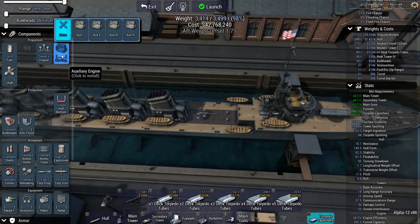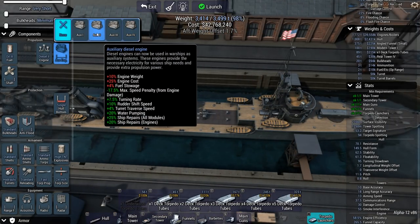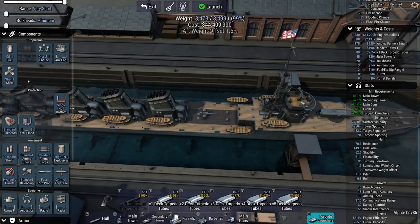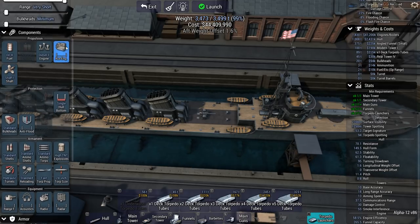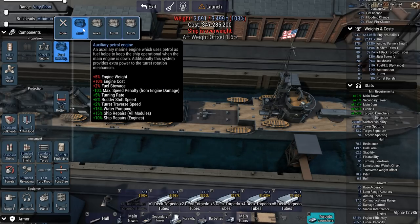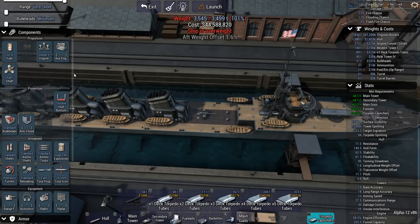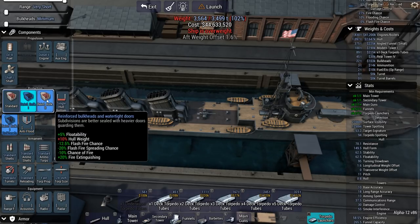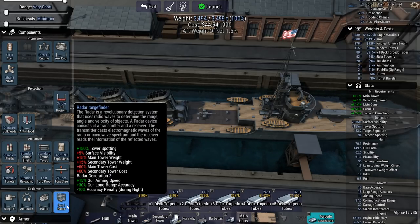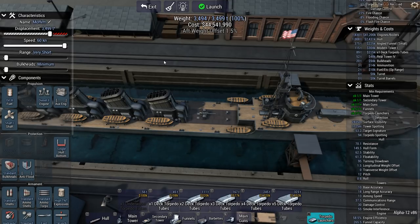You could also, if you want to spend some of that weight on something, go with an auxiliary engine to make sure your ship turns faster, or with an improved propeller shaft which will also boost your acceleration and turning rate. But these things are heavy, so pick wisely. Because the engine weight gets a plus 5 modifier, even an auxiliary engine 1 is too heavy - it does not work. Additional defensive systems don't work, anti-flood 1 is too heavy. Most of it is simply too heavy. Let's go with a Raider 1 to at least get a bit more tower spotting, and put the Moffat to the test.